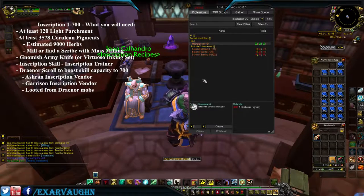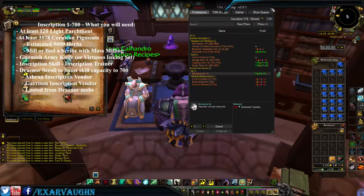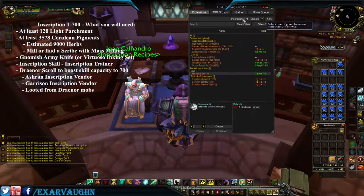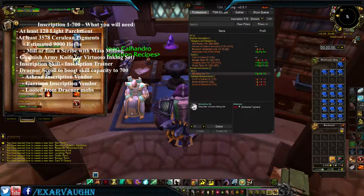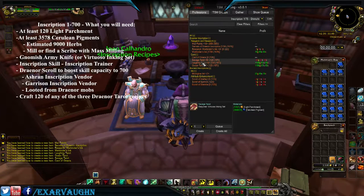Learn the scroll. We can see our skill is now up to level 700. Now we craft any of the tarot cards.